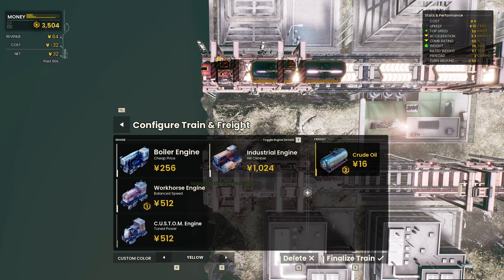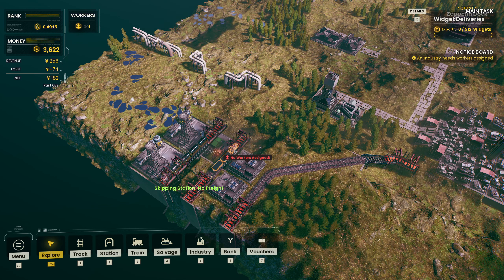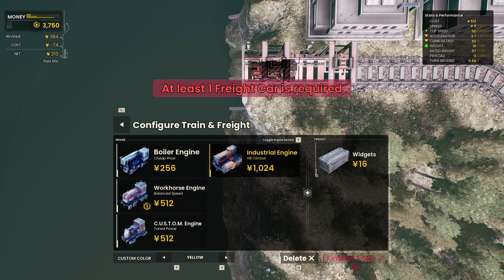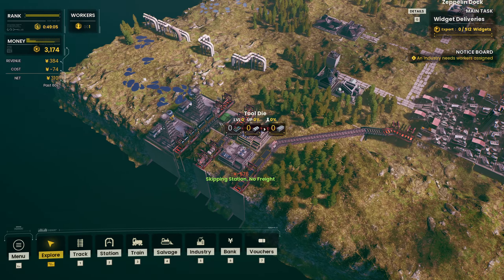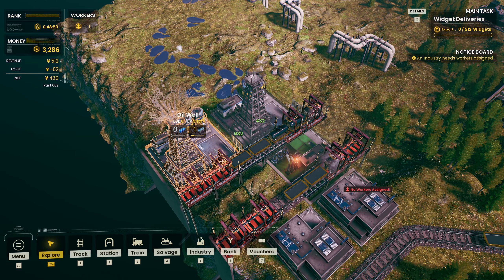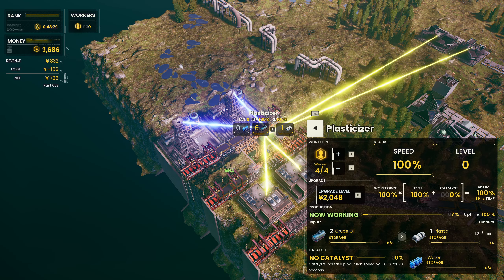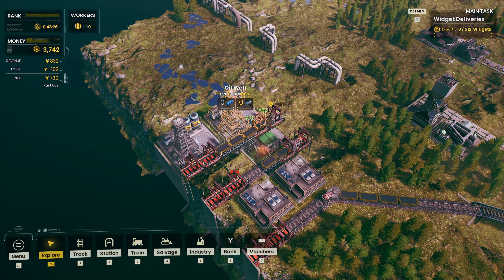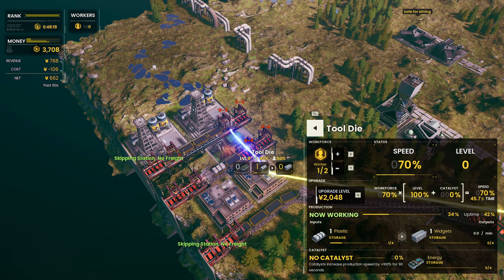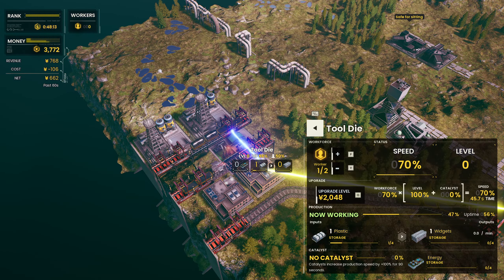We might even be able to expand and do like four. These guys are then bringing everything over to the tool die guys, and then we're gonna have you pick up the widgets and go back and forth between the city. I think this should be pretty good. And all we need is some more workers here. Uptime should be locked at 100% for all of these because the ratios are perfect, except we are kind of missing one worker still. So once we get enough water to grow one more worker, we should have a perfect ratio.